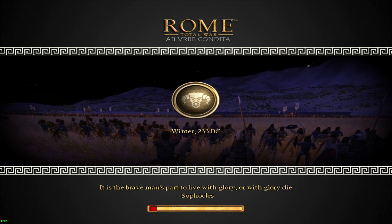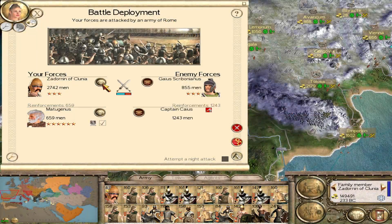And we're back in the game with some more Rome Total War and the Abba of a Conti Mod, playing as the Iberians. That's the Iberian symbol — a bull's head, or a ram's head, I suppose.